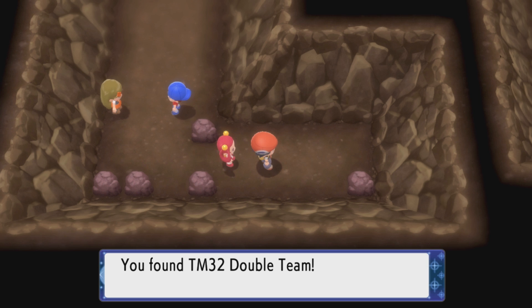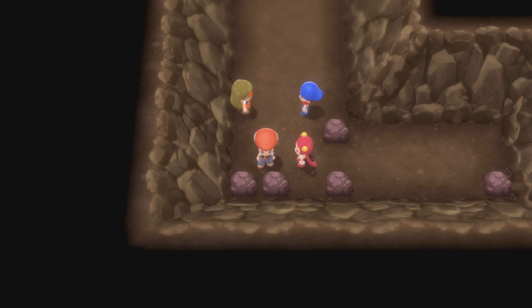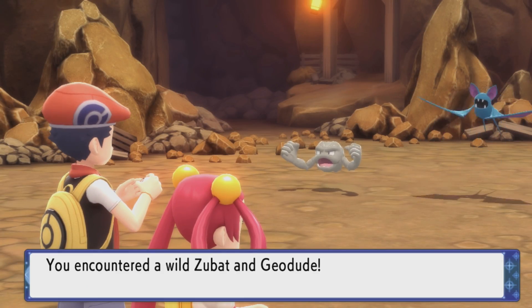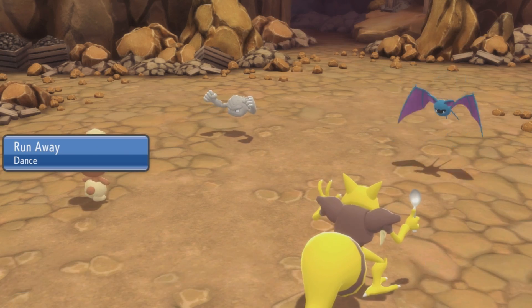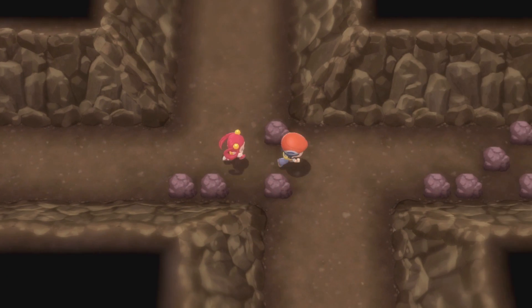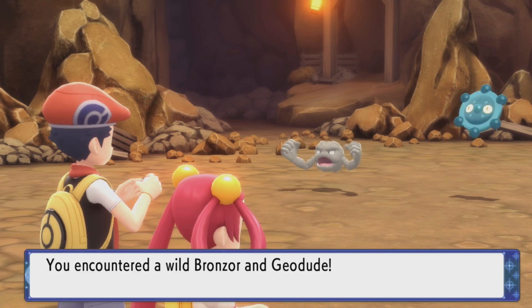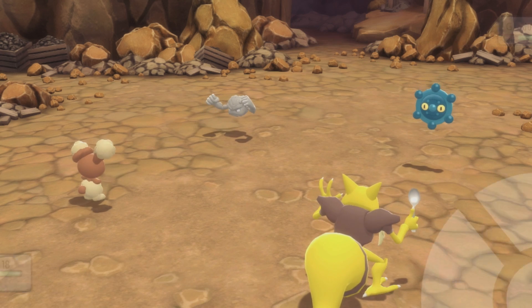TM 32 — Double Team. Yeah, great, thanks. You can buy that for basically nothing when you get to Veilstone City — so it's not even worth it. With the game corner not even being here, it's not even that expensive to get things. You just buy it. In the original game, getting that TM required coins from the game corner, so that was at least a reason to come in here. In this version, there's just no reason.